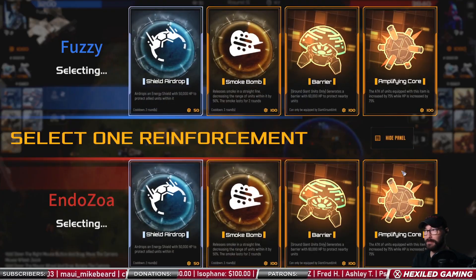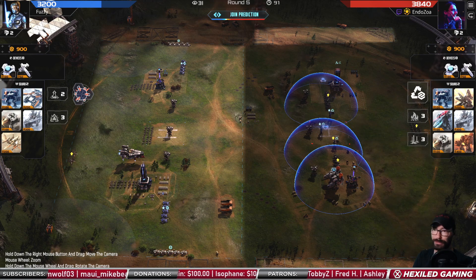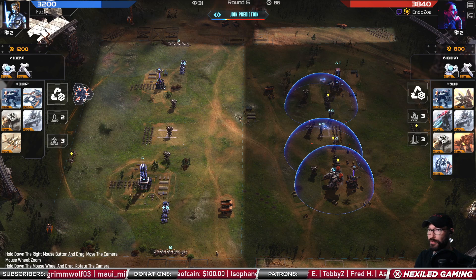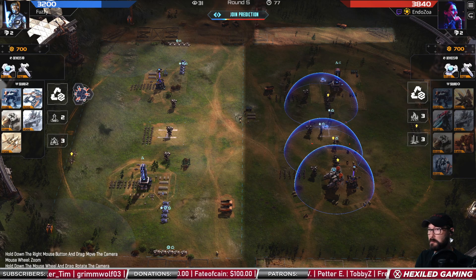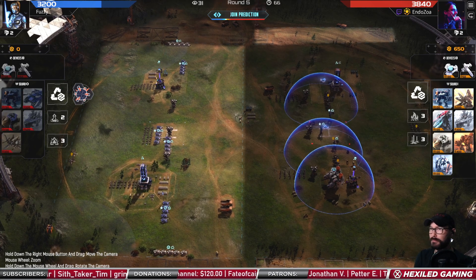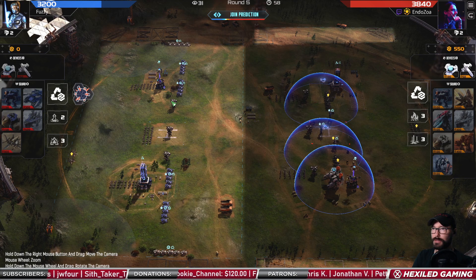Left side was able to take out the opposing overlord — or actually I think it just got recycled, nevermind. Amp core on the left, there's the field recovery. Increased range on the sledges. Mass recruit on the right — looks like fangs were unlocked. More sledgehammers on the left.